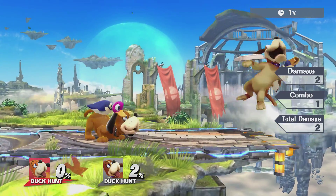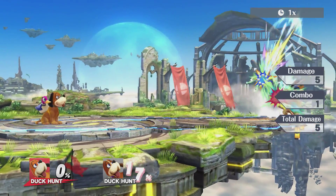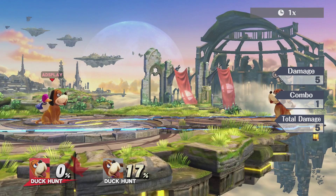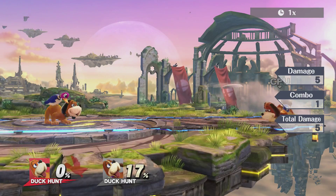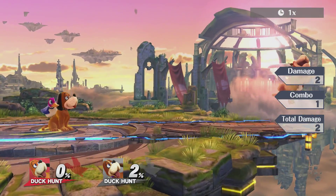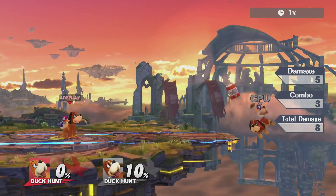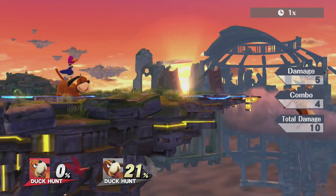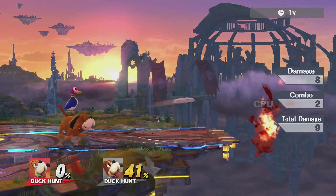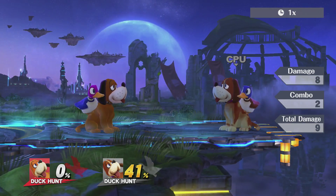His forward special — he throws a disc. If you tap the special button again, shots come out. So just by itself the disc does two percent, but if you follow up with the shots that's pretty interesting. It seems like you could really add on to that if you time it right — that would be something crazy.